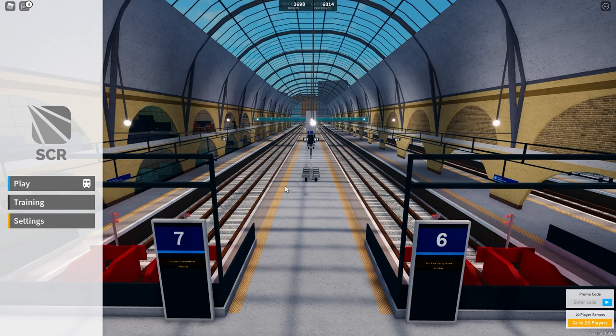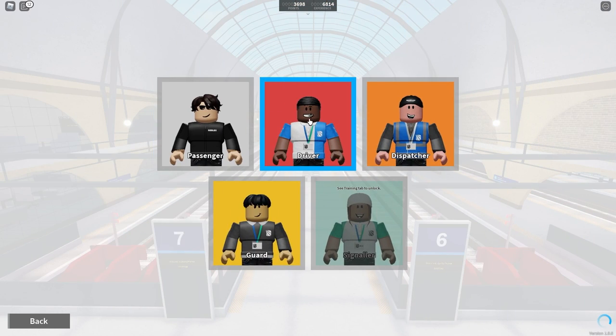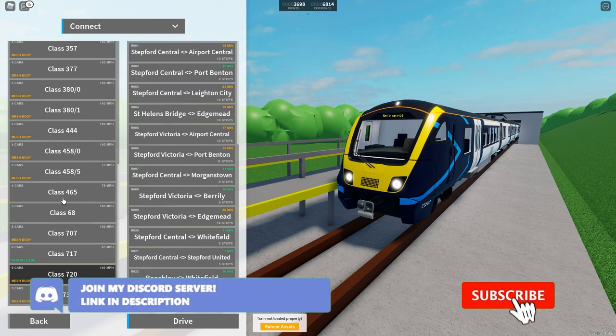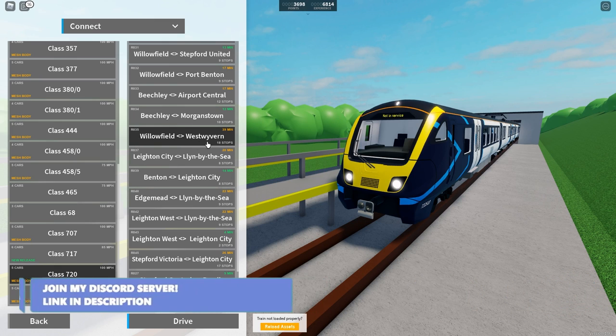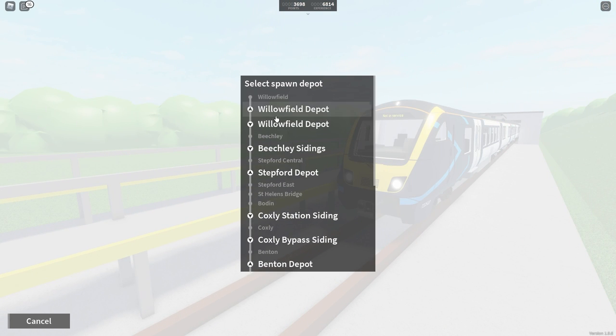Hey guys, Features Gaming here, welcome back to another video on the channel. Today we're back with another SCR video and we're going to be doing another fan-suggested route. This one was actually suggested by a channel member, and channel members or server boosters on my Discord get priority. We're driving the Class 720 today on the Willowfield to West Wyvern route — route code RO35, 18 stops, 35 minutes.